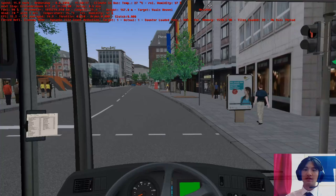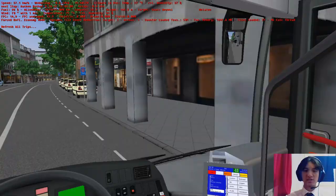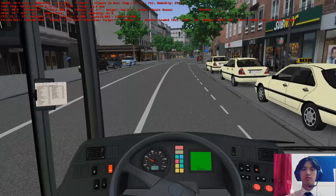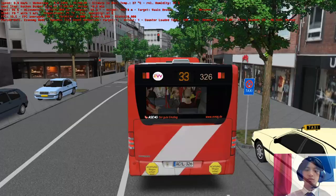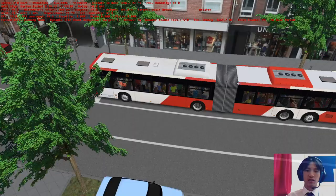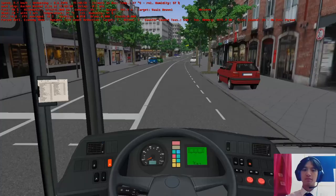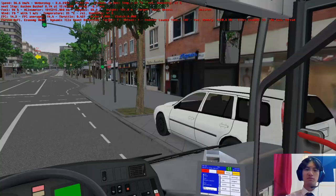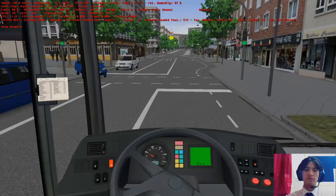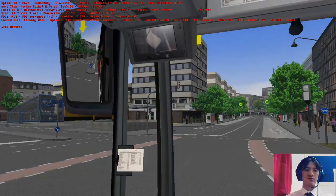By the way, I forgot to mention: before the update the buses actually had a flag — there used to be a small flag there but the physics doesn't wave the flag, it just points back. One is the flag of Germany, the other is the flag of Aachen. Now this is where Route 33 meets Route 73. I'm turning left here — the 73 comes from there and turns this way to Aachen Busbahnhof.